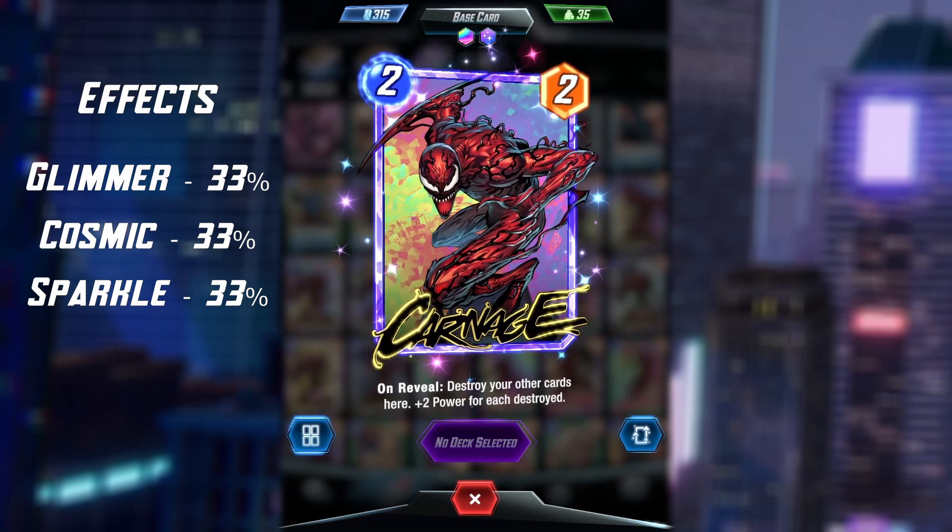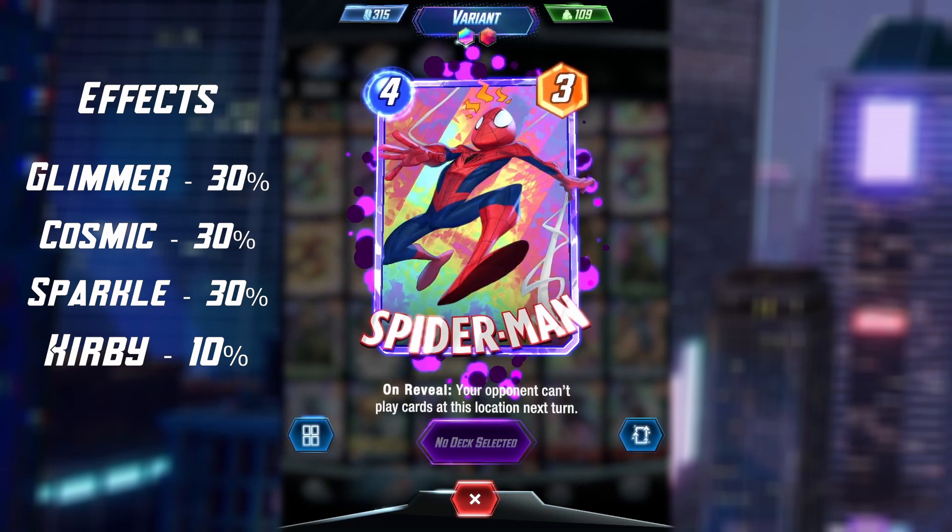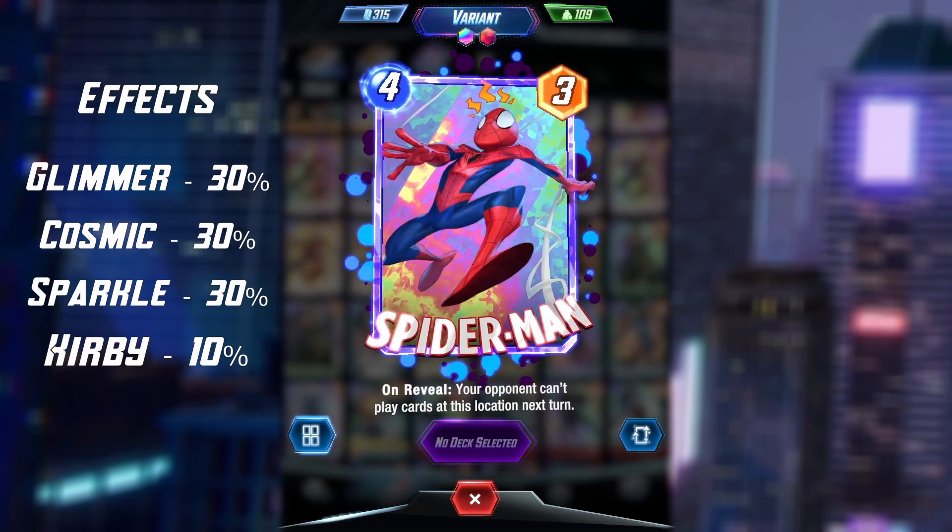Once you get to split six, the Kirby Crackle effect is unlocked and has a 10% chance to occur on split, making it the most difficult effect to get overall.